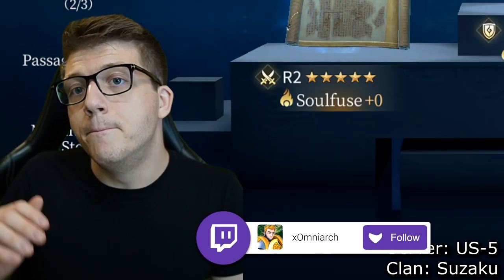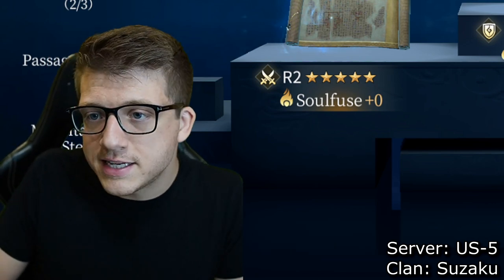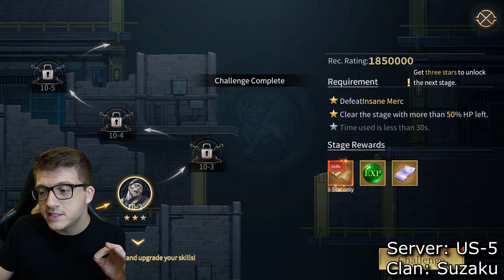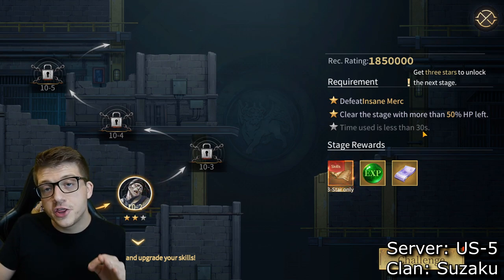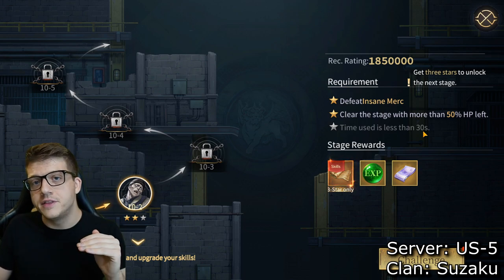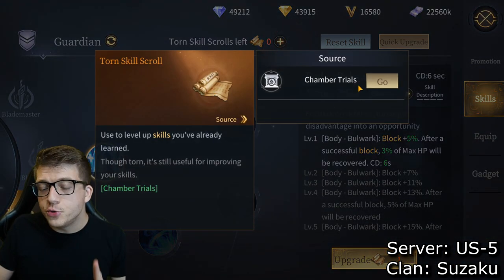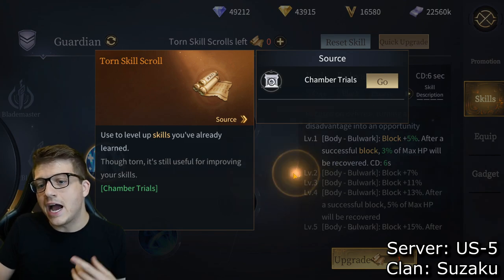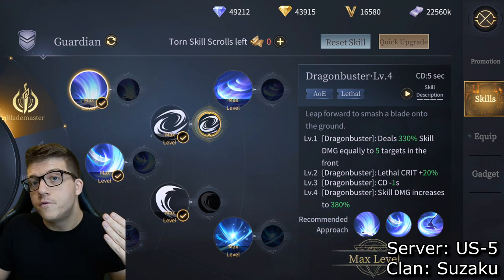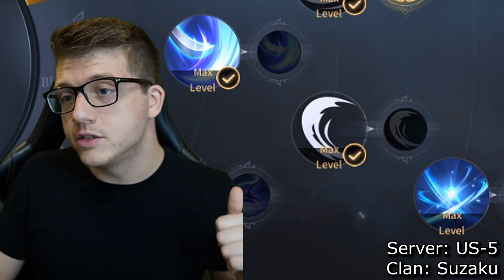Focusing on attack for your gear and artifacts will help you beat damage checks and DPS checks in the early game — things like beating enemies within 60 seconds. Another massive one is Chamber Trials: to get three stars you have to defeat the boss within 30 seconds out of a one-minute timer. That's how you get skill scrolls to level up your skills. Better DPS means more skills, faster progression, and it snowballs from there.